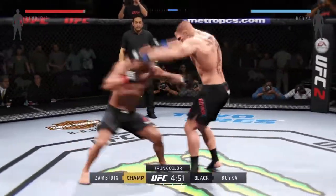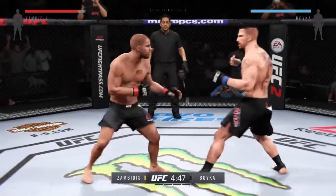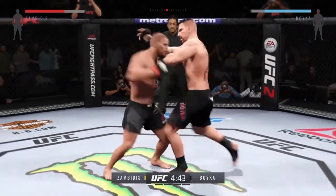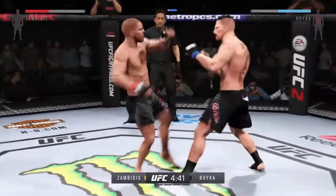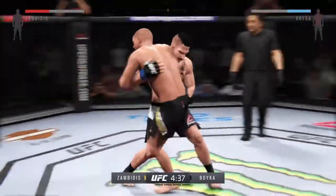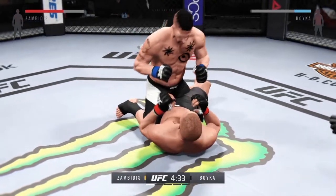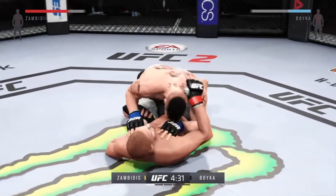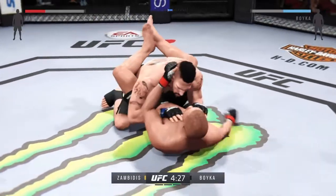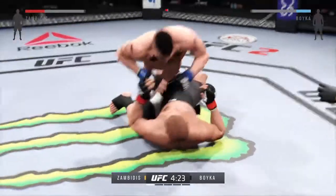Bonecrusher is much taller than his opponent tonight. How can he use that to be successful? Keeping his opponent at the end of his strikes and making sure that his head is out of distance of return strikes. Trying to get a single — Bonecrusher with the takedown here early. Big punch from the bottom. Now he's in full guard.